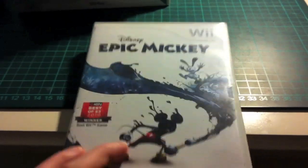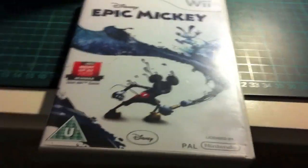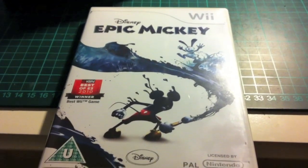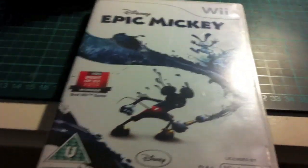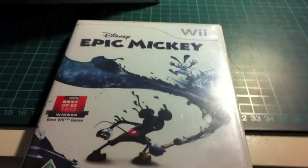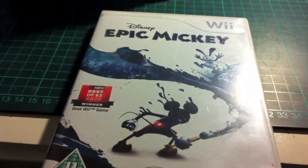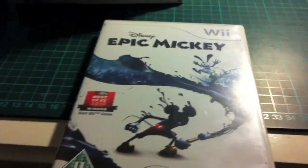Next one is Epic Mickey. The story is basically that Mickey goes through a mirror and there's a wizard painting this magic paintbrush world. Mickey mucks it up when the wizard isn't there, then hides when he comes back. Later, Mickey wakes up in his bed and gets forced back in, so he's trapped in the paint world and is trying to get out.